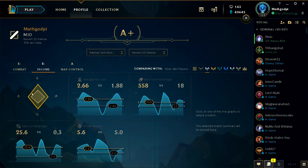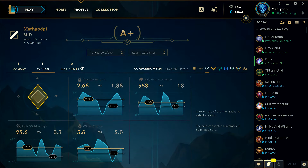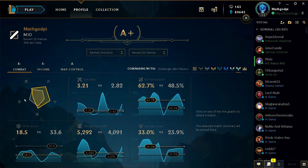Let's go to income. Doing better than silver in all aspects. CS per minute is — definitely I need to improve. It's okay but it's not great, room for improvement there. Combat — just like we said. Utility score — I'm guessing that's like CC and whatnot. If I play a champ that doesn't have much CC, there's not much I can do.